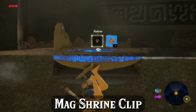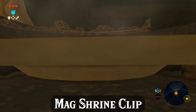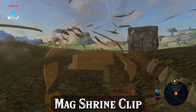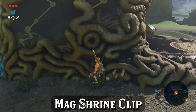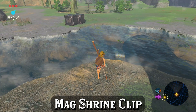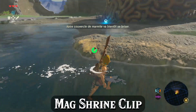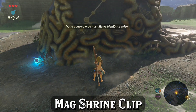Unequip your pot lid mid-flip and you should be inside. If not, retry your setup. If you lose skew, you can scoot into a low spot inside the shrine and uncrouch to clip back inbounds and try again. If you need to clear your skew at any time, do a shield jump and land inside the water — a shield jump that lands in water will always clear your skew and will never damage your shield.